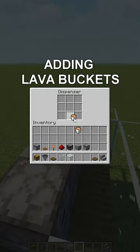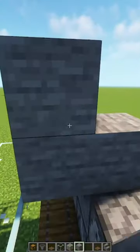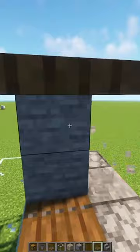Let's throw all the lava into the dispensers. Slam down some temporary blocks here, let's put some trapdoors down. Break those out.